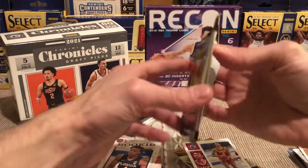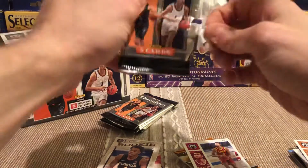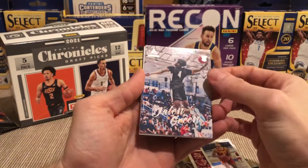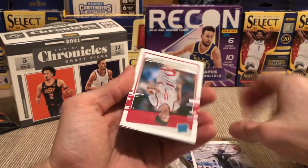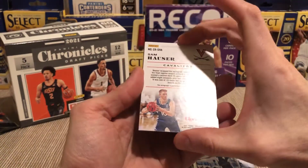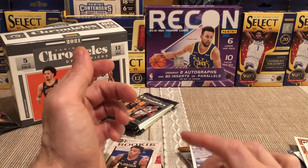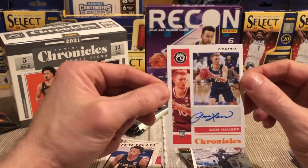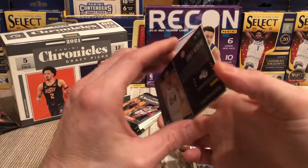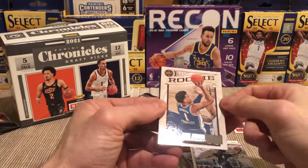So that Scotty Barnes is an orange exclusive. Greg Brown — haven't seen you, don't know who you are, sorry bro. Another Luminance Jalen Green, that's pretty nice — put you in the good pile. Zaire. Oh we got an auto dude, what! Sam Hauser — do not know who Sam Hauser is but bam, signs a good auto! Put the auto right there.